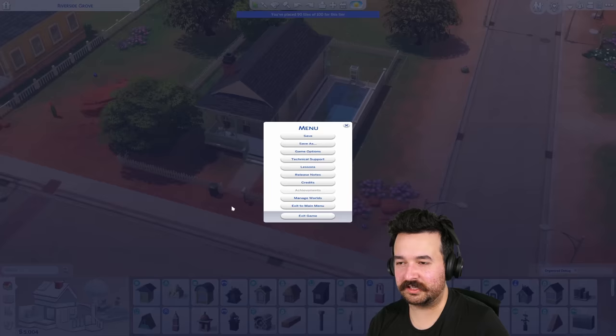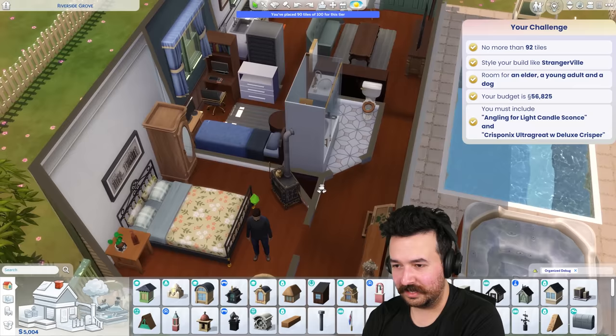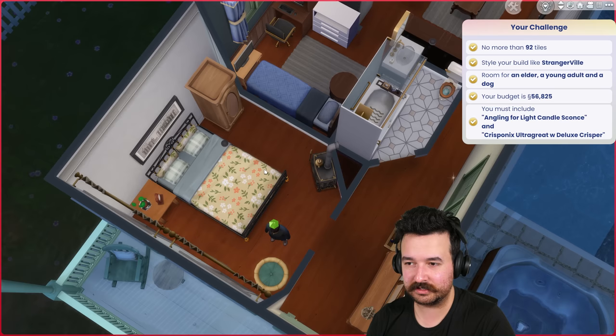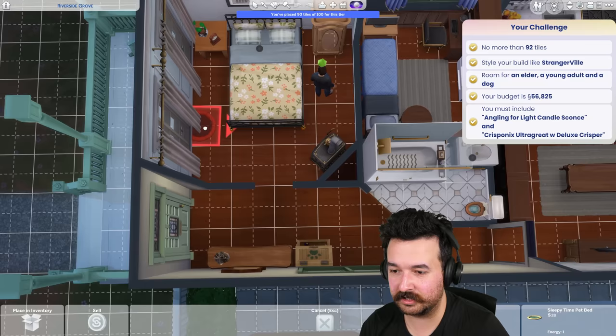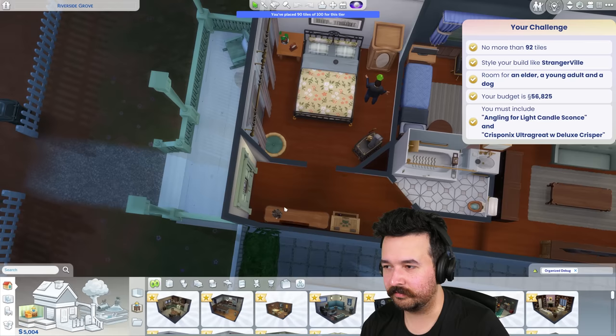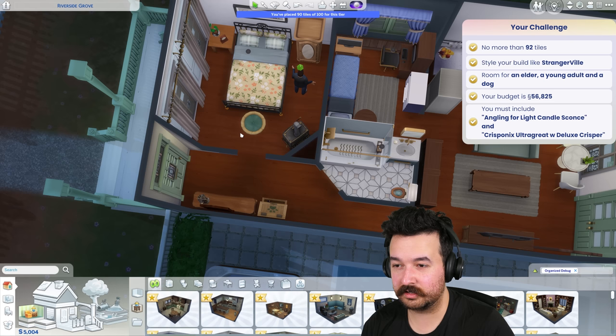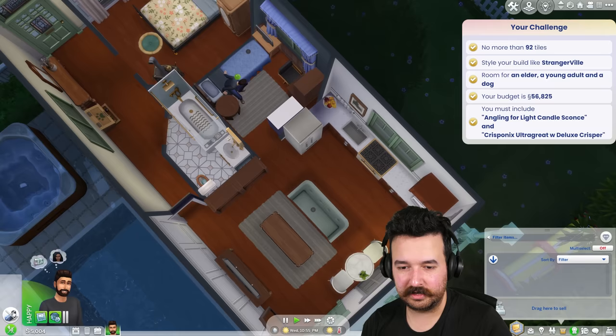I've got 5,000 dollars left. We did everything on the checklist with 5,000 to spare - the budget was very generous for this home so we had no issues at all and I think it came together really well. Let me just quickly test that I can get past things here. Oh, good thing I tested - I can't get past the dog bed to get to that side. Can I have it there and get past it? The dog beds are kind of annoying. What if it was at the end of the bed using a little move objects? Yeah, okay, that works. I'm glad I tested that.